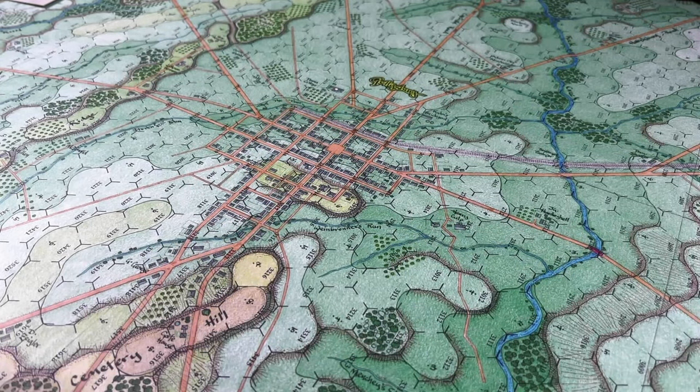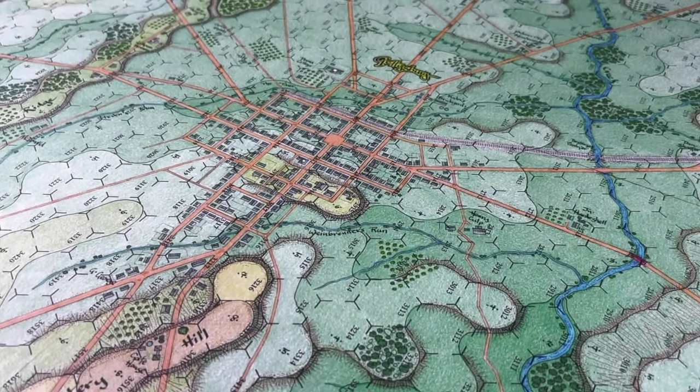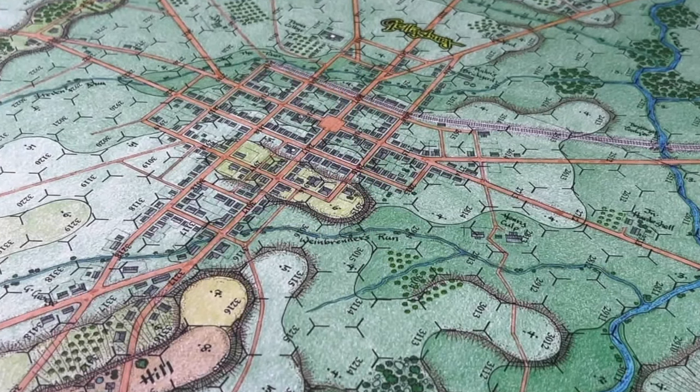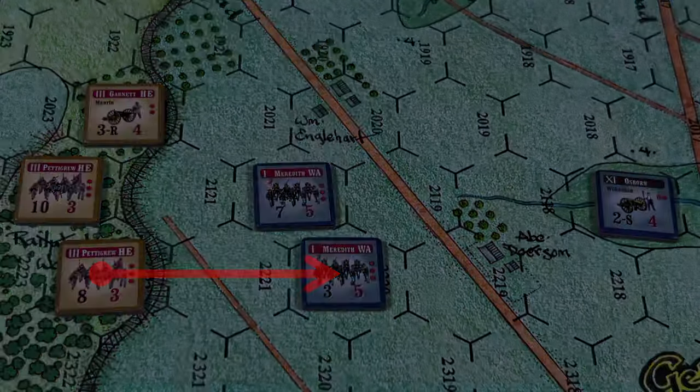In this game, if the firing unit has a target hex within range and the target is two or more hexes away, the firing unit must also see that target hex — that is what is called line of sight. To determine line of sight, we draw an imaginary line from the center of the firing unit's hex to the center of the target unit's hex. A line of sight can be clear, unobstructed, and unobscured, signified by a solid red arrow.